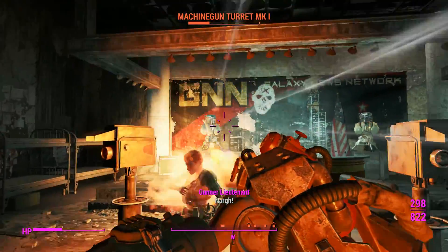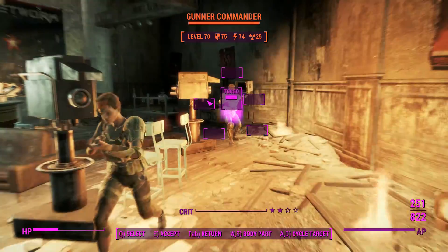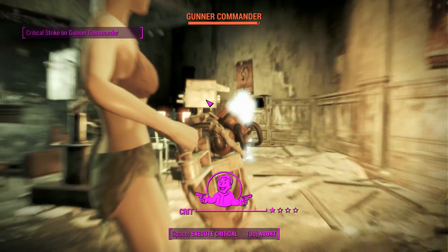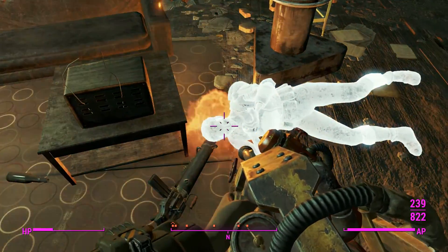You do get a tiny bit of extra energy damage on your flamer with this legendary effect, but as you can tell we're not doing anywhere close to good damage right now. That long-range freeze was quite good though, I'll give it that. We'll wait for the glitch to subside and then start roasting their faces again.